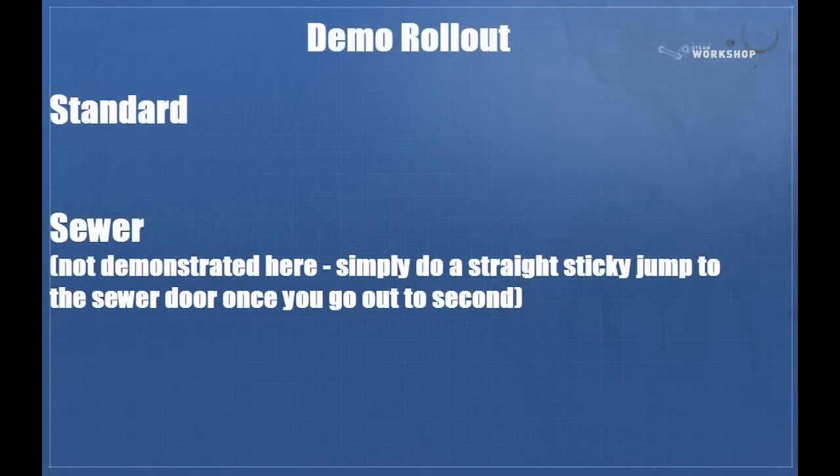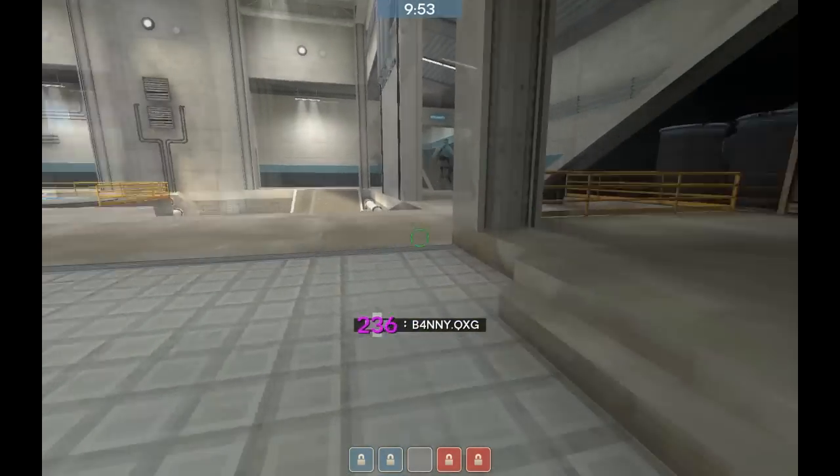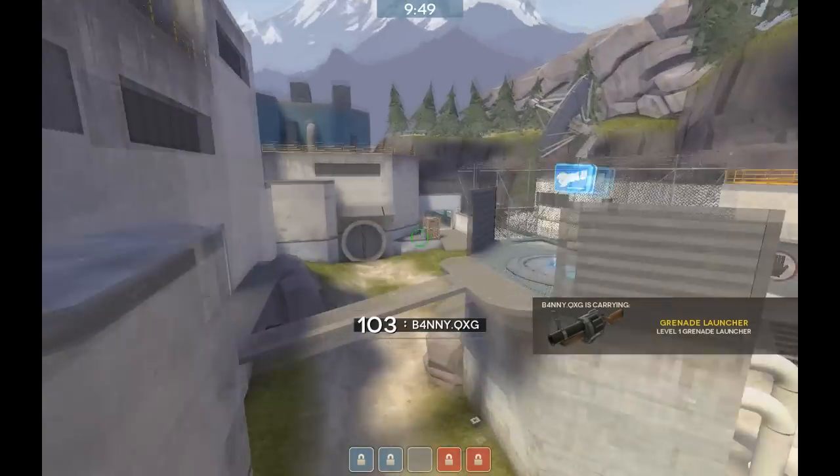For the all-important demo man, you've got two options basically: the standard, which I'll demonstrate in the video where you cut left or right, or you can do a straight jump off the battlements into the sewer and come out of the sewer door. The sewer route is not advantageous if you can use the standard rollout — only use it if you're inconsistent with the normal rollout, or as an occasional mix-up. Here's Bani showing how to do the standard Process rollout — older demo so the map looks a little different, but the jumps are all still the same.